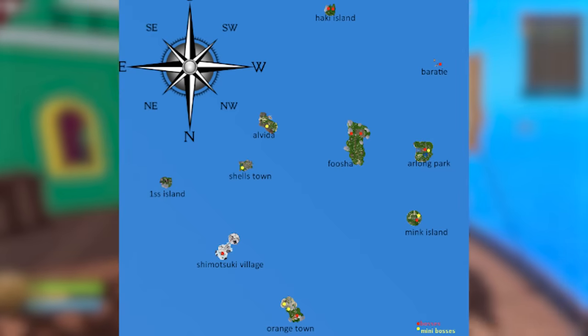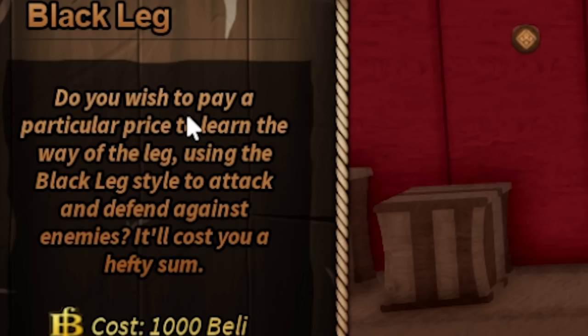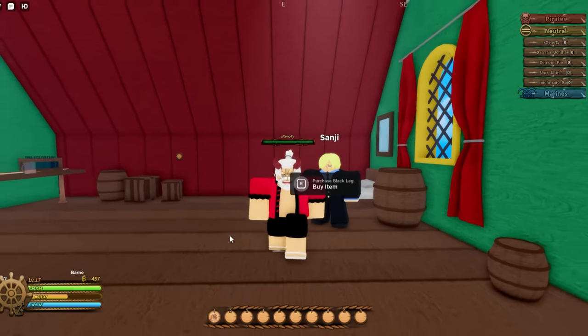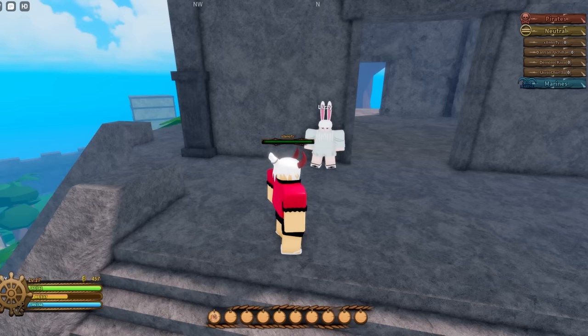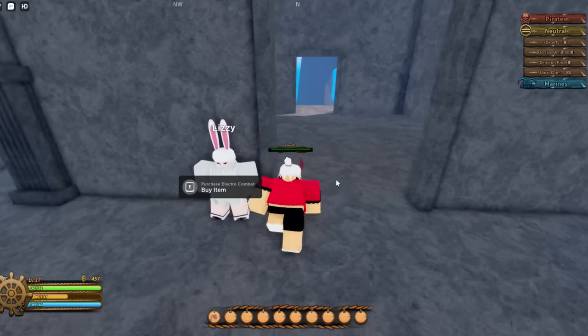Next is the Black Leg trainer — that's the karate style. You'll find Sanji at a restaurant. He asks if you want to learn the black leg style to attack and defend against enemies — it costs 1,000 belly. For the Electro style, talk to Lizzy on the Electro island, which is far from shell's town near Arlong Park. It also costs 1,000 belly, but only Minks can use it — you must have the Mink race.